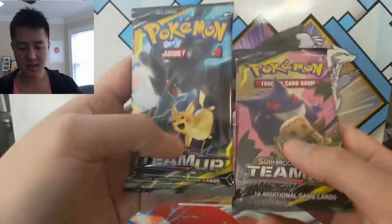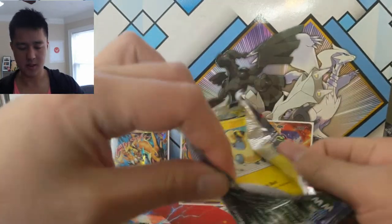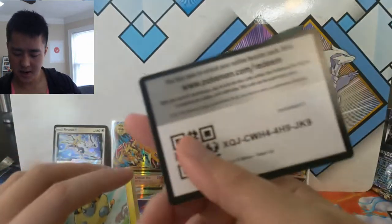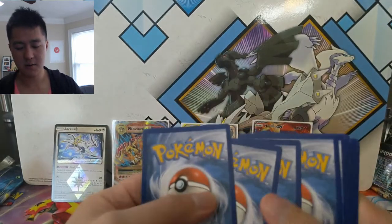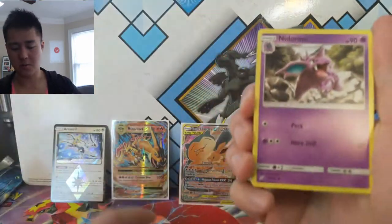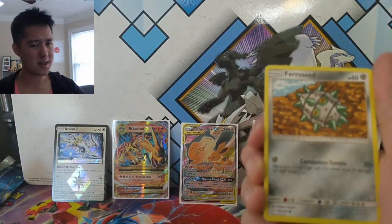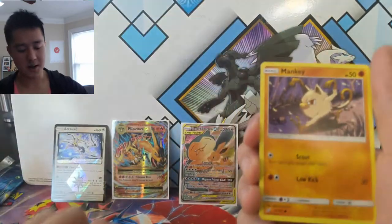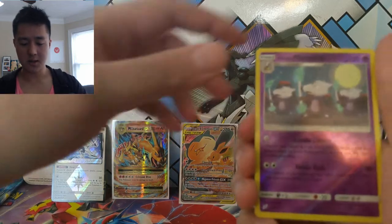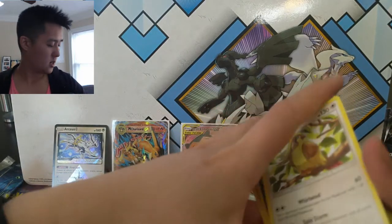We got two Team Up packs. Let's save the Gengar pack for last. I think every Tag Team has had some kind of tin or box product except for Mimikyu and Gengar — that's my understanding. So maybe there's still one more product to come out for that one, unless it's just going to be the one left out. Unbroken Bonds is right around the corner, which is kind of why we're doing these Reshiram Charizards, to spread the hype. We got Alolan Marowak, which is always pretty cool, and then a Pidgeot — nothing too crazy there.